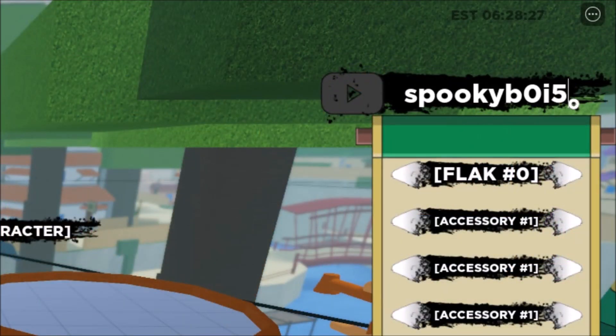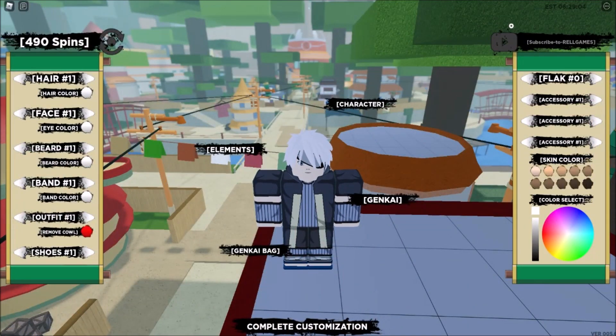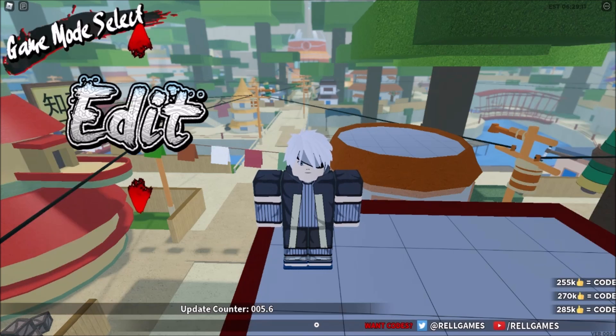The new code is 'spooky boy' — just a reminder, this is a zero, not the letter O, and all the other letters are lowercase. Put the exclamation point at the last part. Code accepted! Don't forget that exclamation point at the end. We got 30 spins for that — I now have 490 spins, up from 460.